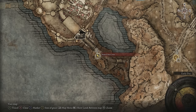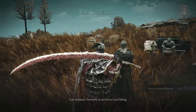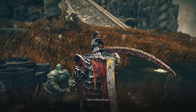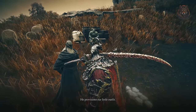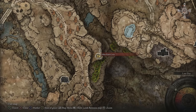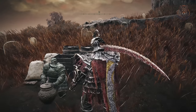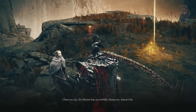Step three: speak to Sir Ansbach and Moor at the Main Gate Cross site of Grace outside the Bellarout Tower settlement. Step four: rest and speak with Ansbach about Moor, then speak to Moor again, exhausting all dialogue. Step five: find and talk to Theolier at the Pillar Path Cross site of Grace on the northeastern border of the Gravesite Plains. Step six: return and speak to Moor to get the Black Syrup, then return to Theolier and speak with him to receive Theolier's Concoction, which is needed for a quest later in the story.